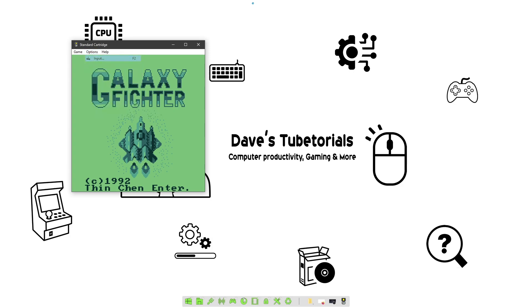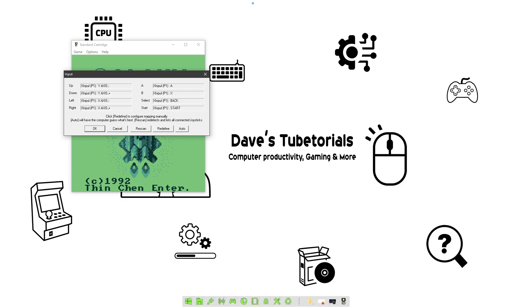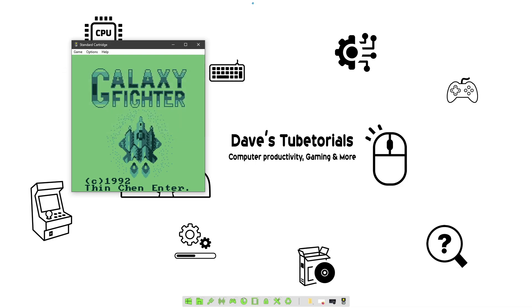To set up your joystick, go to Input or just click the F2 key. It's going to take you to the input settings. If your joystick is compatible, it will automatically set up for you. If you see settings already populated, it's more than likely already set up. If it's not, you can click Rescan, or click Redefine to remap the buttons.